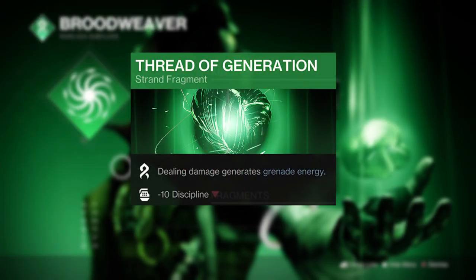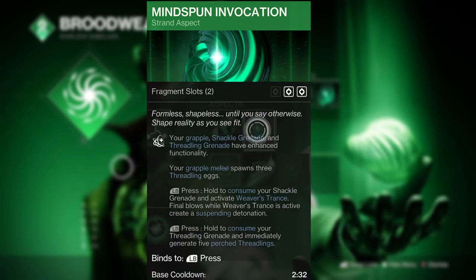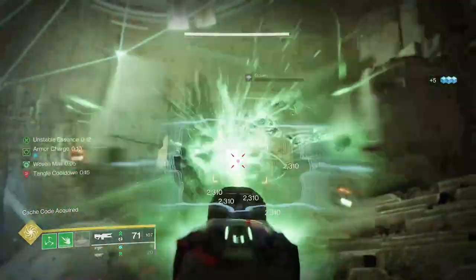As you'll be causing so much damage you can rapidly recharge your grenade of choice through the Thread of Generation, which can definitely come in handy with the grapple. However, Weaver's Trance with the Shackle Grenade allows you to pop the third and final strand debuff into the mix with near infinite Suspend.